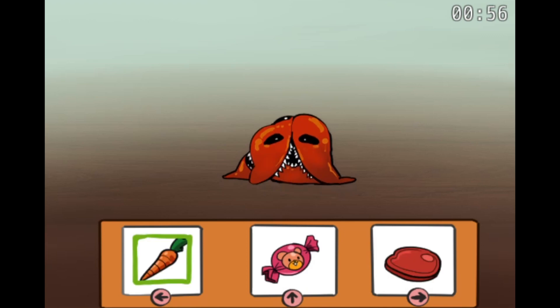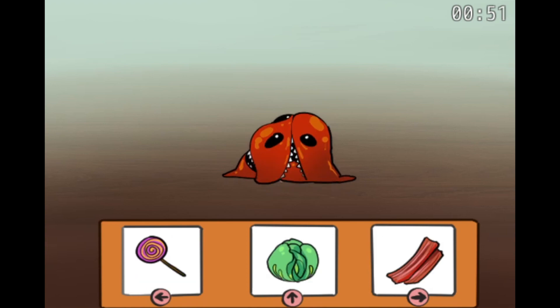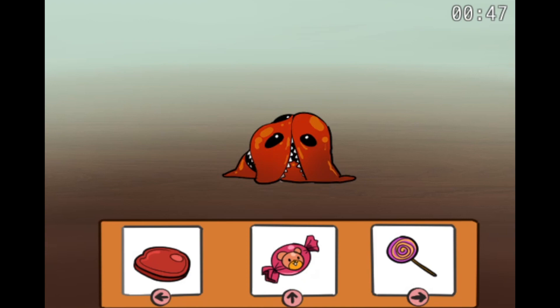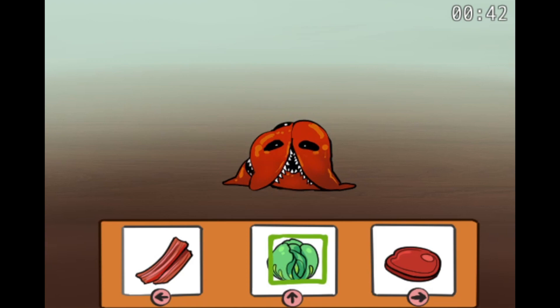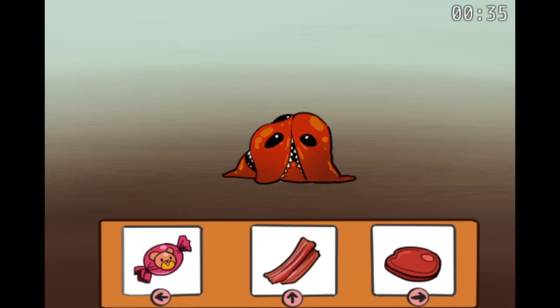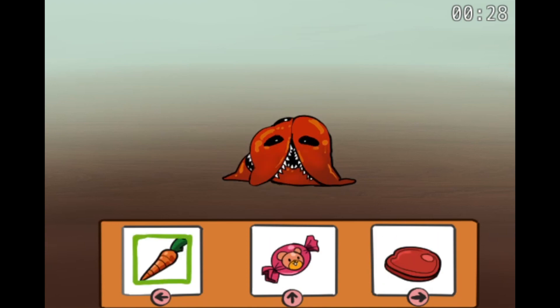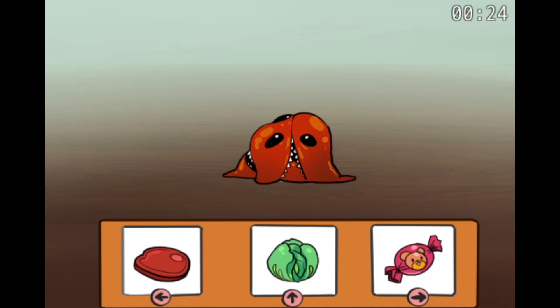Let's feed him nothing but vegetables. Carrot, carrot, one piece of candy, another carrot, some cabbage. This man's gonna have some x-ray vision - carrots are good for your eyes. Kids, whoever's watching this, make sure you eat your carrots and your vegetables. You need that to grow big and strong. The occasional candy - there's nothing wrong with that.